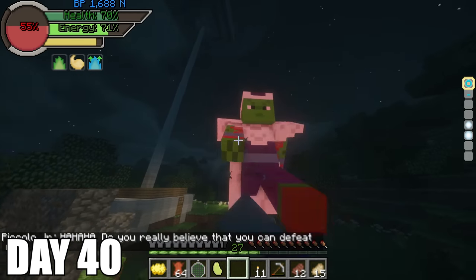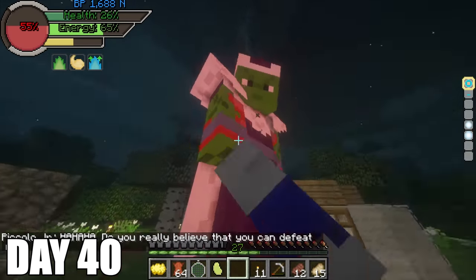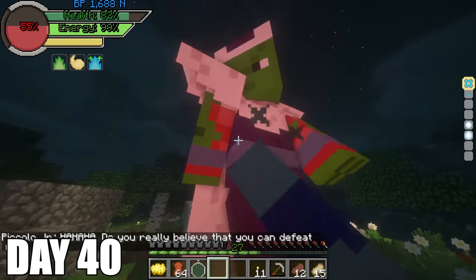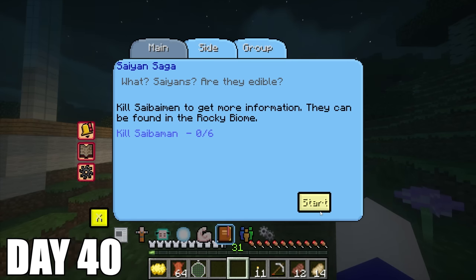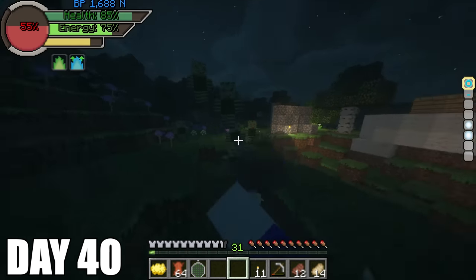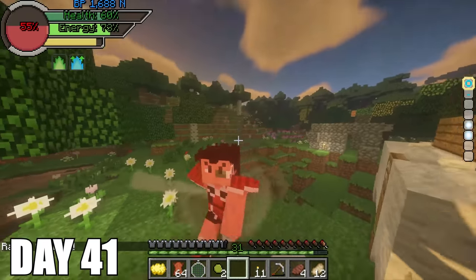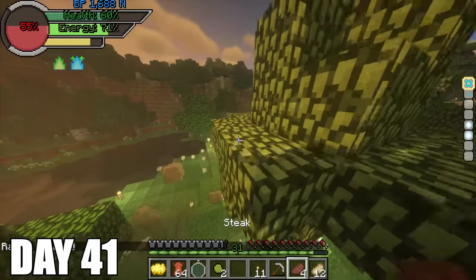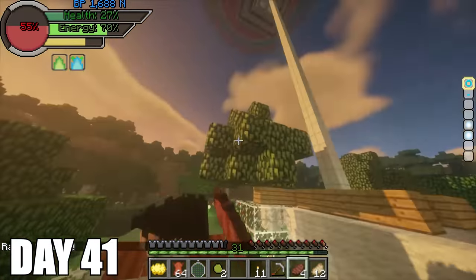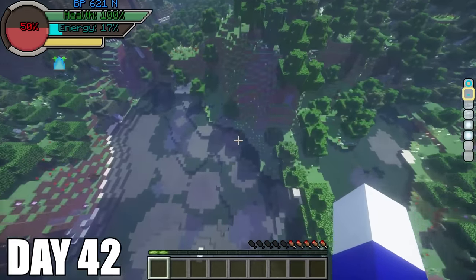Out of nowhere a huge Piccolo spawns and he is way stronger than the last one, and he made me back up to take a Senzu Bean. Once I took my Senzu Bean, I charged back at him and it was game over. I then have to challenge 6 Sabermen. When I destroyed them they dropped Sabermen seeds which allows me to spawn them in. On day 41, I spawned one Sabermen in and right after start my fight against the legendary Saiyan Raditz. I tried backing up to heal but got annoyed and tried sucker punching him but he hit me and that was the end of me.